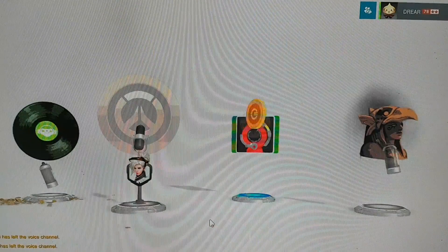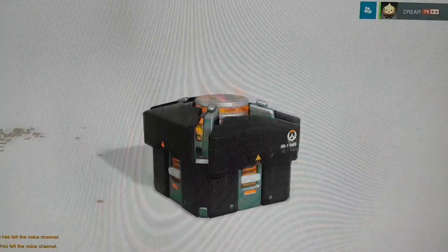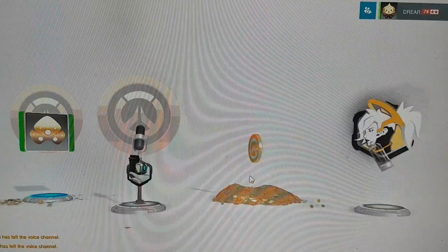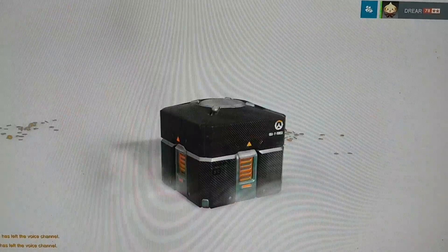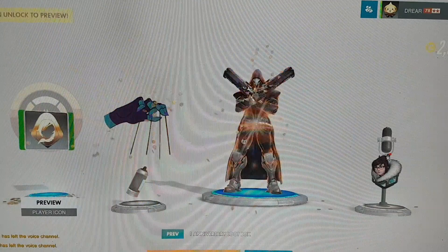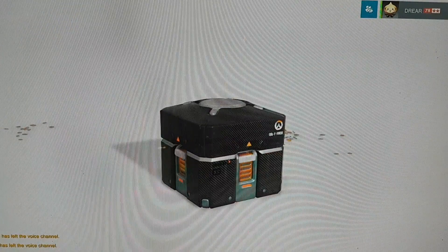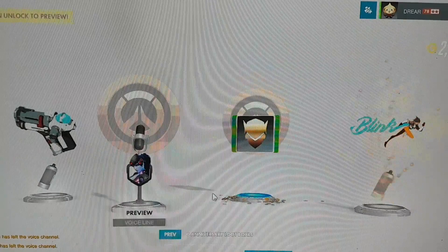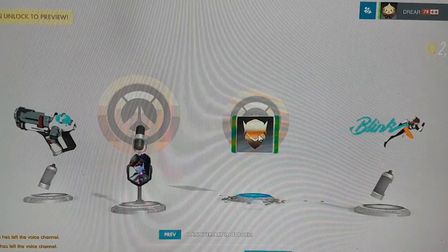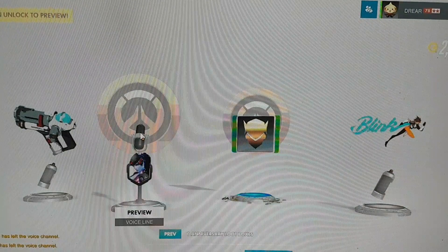Some more blues. I think we're getting to the end of it now. Some more gold, but it's not quite getting us to where we need to be. We've got two crates left — more blues. One more box. Nothing special. Oh well. We got some really fun skins and cool emotes. We have 2,000 gold total, but we need 3,000 to buy a skin.